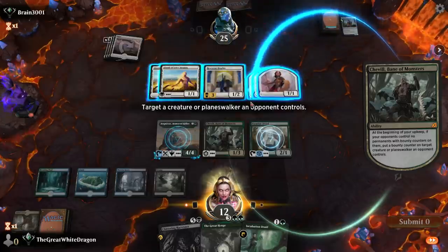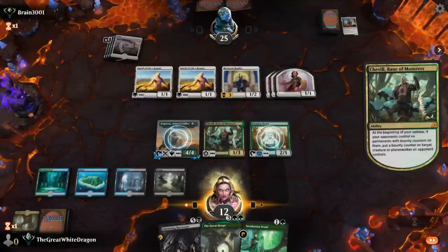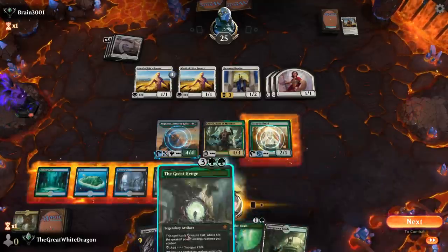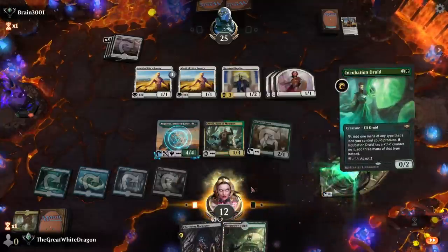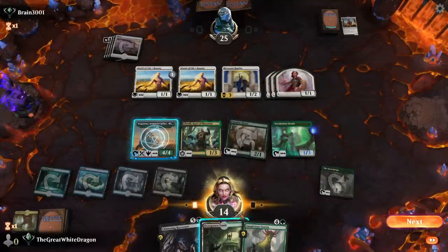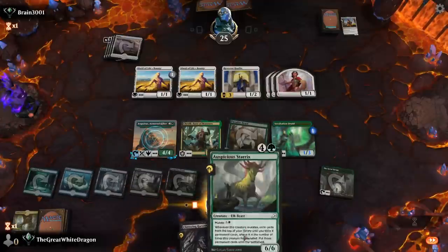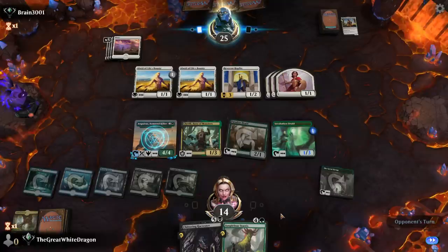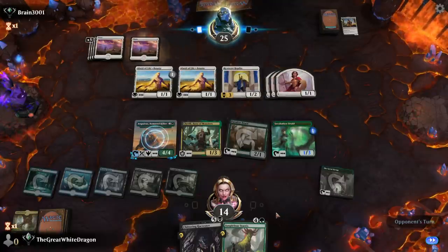Equal to devotion to white. That's actually pretty good. So what's the plan here? Well, the plan is simple — drop a great hinge. Make this into a 1-3. Perfect, perfect, perfect. Now we also have one of these, which means the combo can go into full fruition mode.